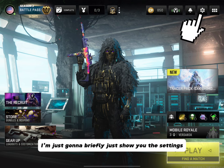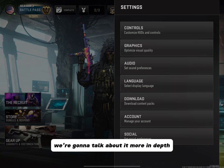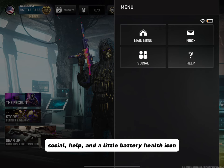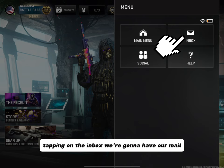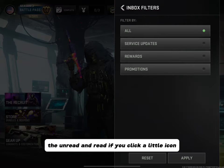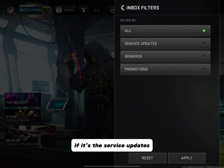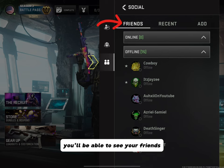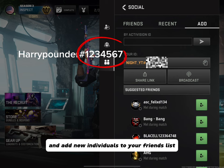I'm going to briefly show you what the settings look like — we'll talk about it more in depth within the video. Clicking on the menu, we'll have the inbox, social, help, and a battery health icon. Tapping on inbox, you'll have your mail — unread and read. Clicking the little icon lets you select what you want to see: service updates, rewards, or promotions. Moving on to social, you'll be able to see your friends if they're online or offline, recent people you played with, and add new individuals to your friends list.